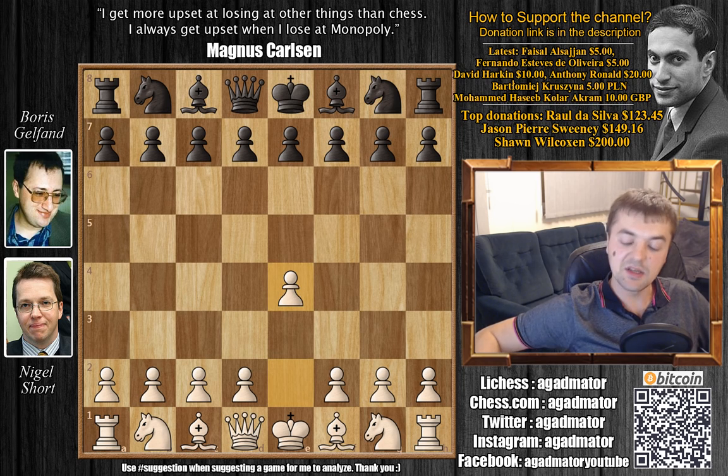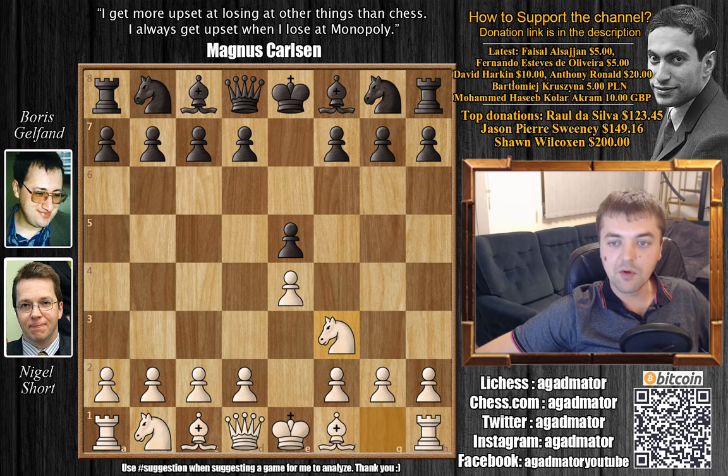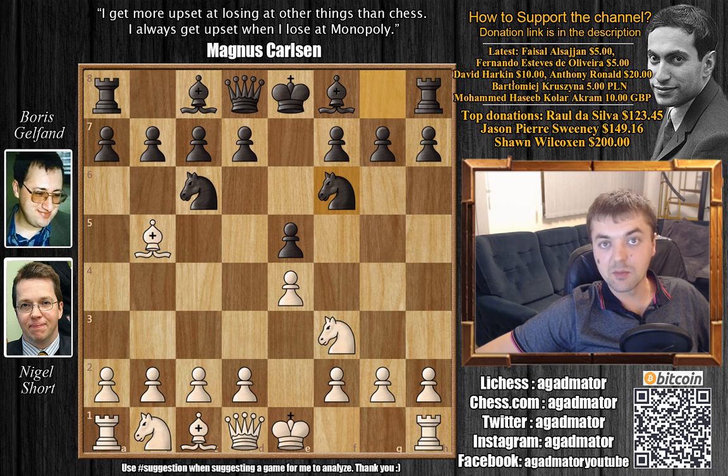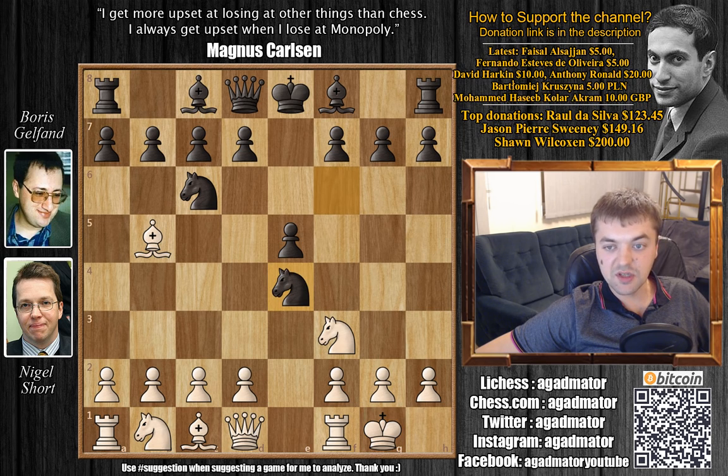Short has the white pieces and plays e4. e5, Knight to f3, Knight c6, and Bishop to b5 — the Ruy Lopez. We have Knight to f6, the Berlin defense. Short castles, Knight captures on e4, d4 — this is a standard line.